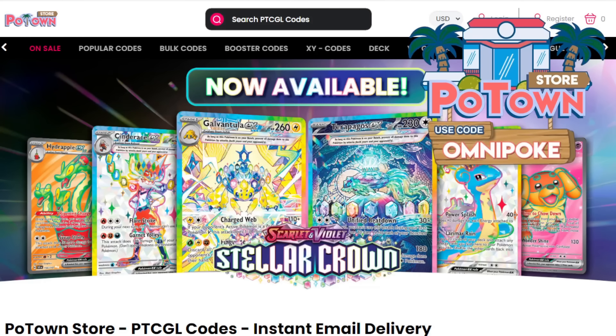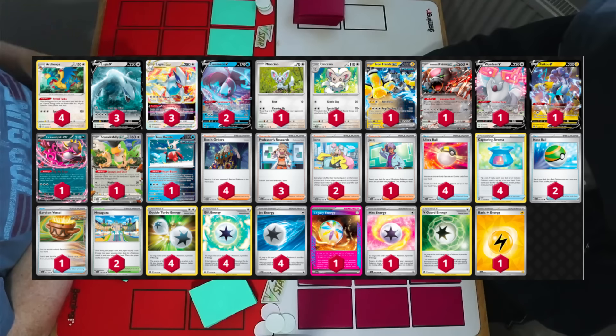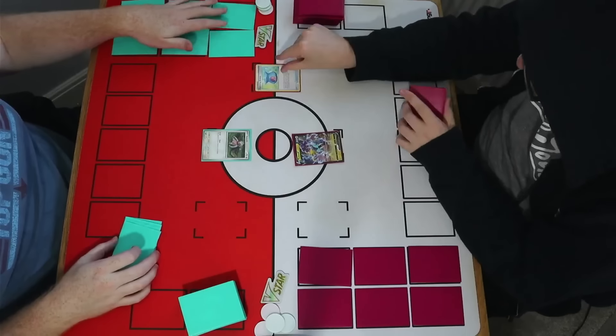If you're looking for PTCG Live codes, make sure you check out the Po Town store — you can get a 5% discount using code OMNIPOKE. Getting into our first game, Jack is going to be playing Lugia and gets to go first with a Raikov lead, and I have a Slakoff start.